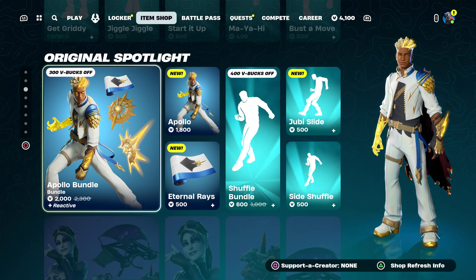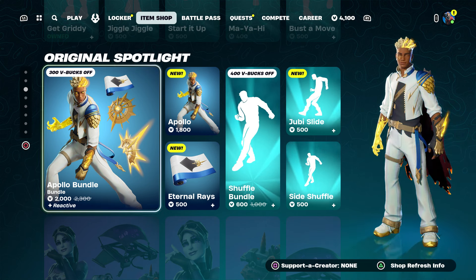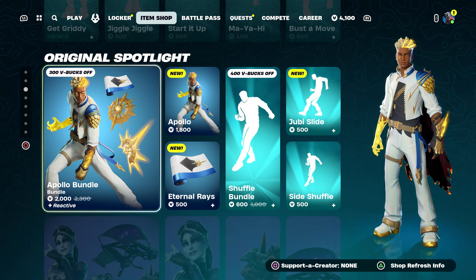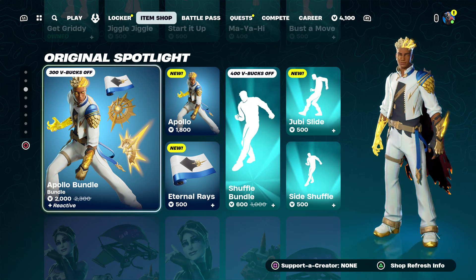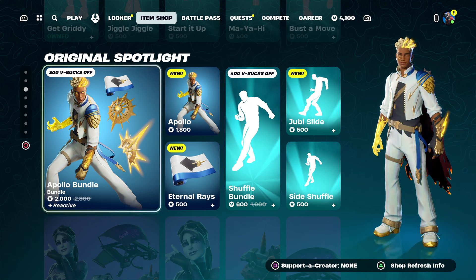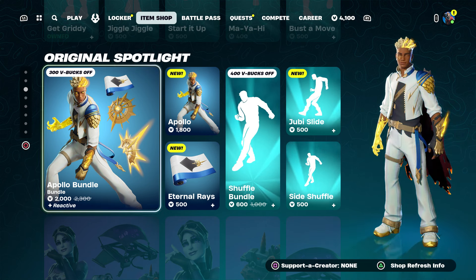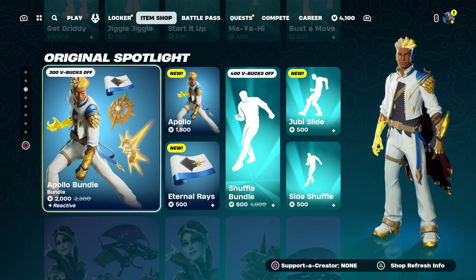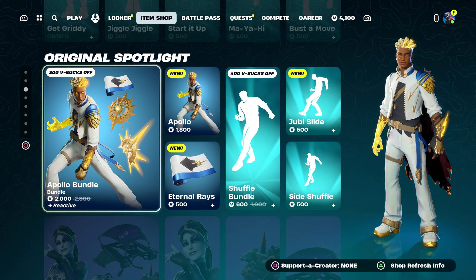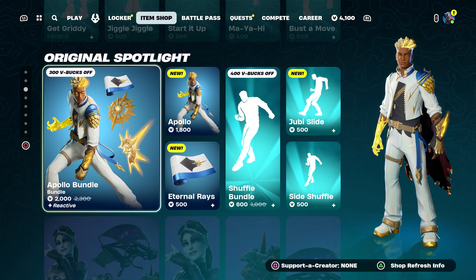Then type one zero, press done, and click send. Once you click send, come back over here and take it out. Press done, back out, hover to the item shop, hover to the bundle — which includes the skin, wrap, and pickaxe. Press the pause menu, go to reporting, report bug, go to say shop locker and lobby, go to say item — V-Bucks not appearing — click continue, accept, and close. Once you click close, start it up and come back to the item shop and hover to the bundle.